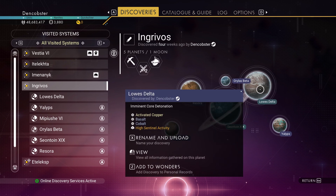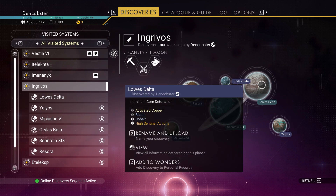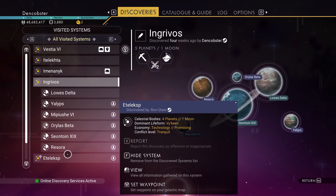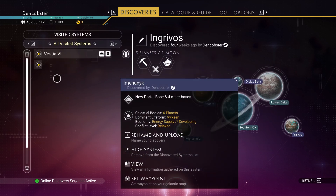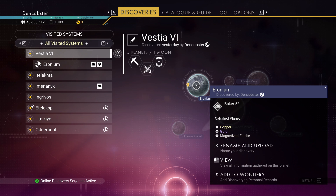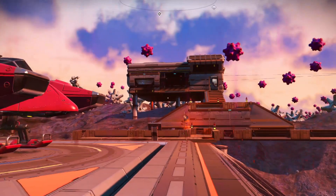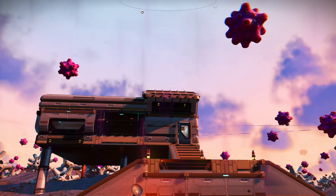So that's Lowes Delta — it's supposed to have activated copper. I walked all over it, flew all over it, went everywhere: nothing but copper, copper, copper. That's the only one that says activated copper. I'm not sure why that entry is there — it's probably from somebody else's discovery. But I'm here now in Vestia 5, which had copper, gold, and magnetized ferrite. My base is called Baker 52.